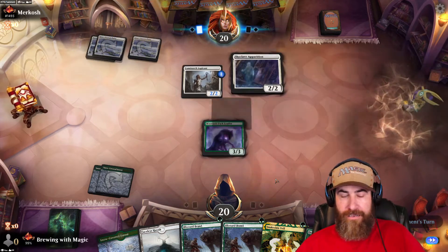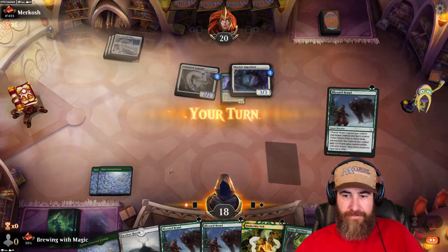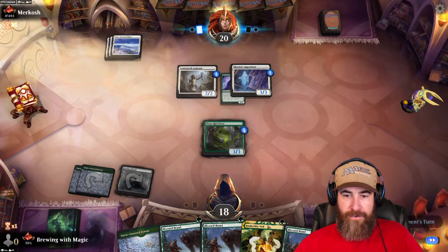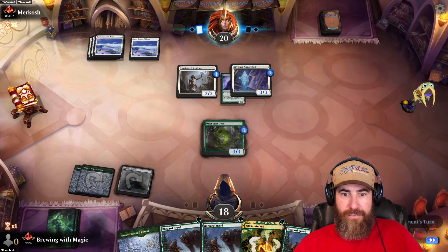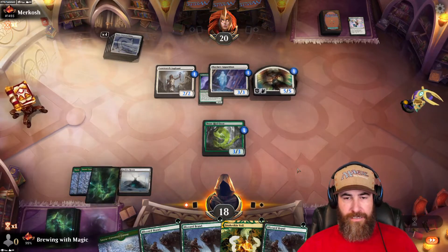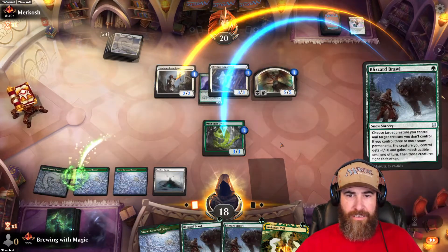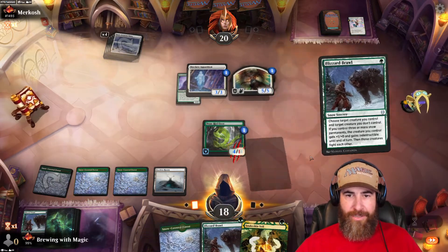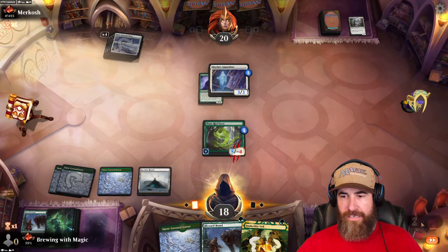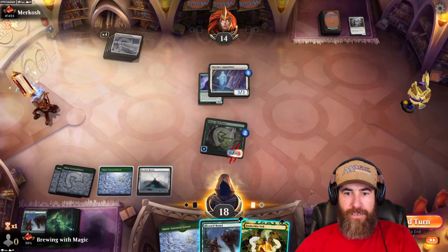Skyclave kills it — we're one turn away. We go Faceless Haven into Ooze. Hopefully they don't kill the Ooze because then we have all kinds of options. They play Starheim Unleashed which isn't great but not terrible — we put the counter on that. We attack, save the Snakeskin Veil so we can fight their creature next turn and take out their whole board.